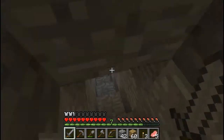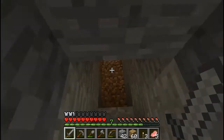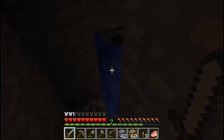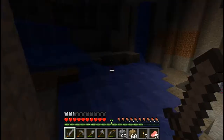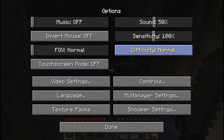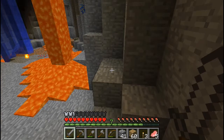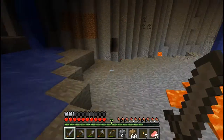Right now I only have iron leggings, but that's definitely going to change when I come out. I can hear skeletons already, and a zombie. Yeah, so this looks like a big ravine. I need an easy escape route. Gosh, this water is loud. Here we go — we have some lapis, redstone, coal, and iron. There's a lot of stuff.